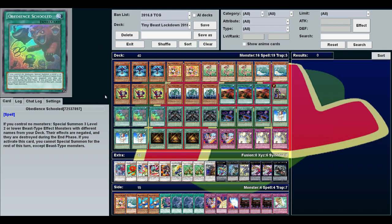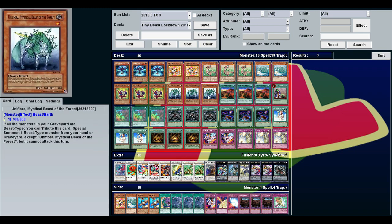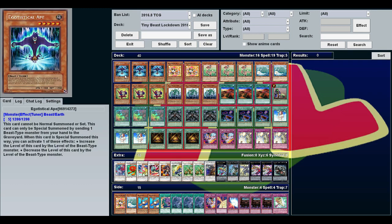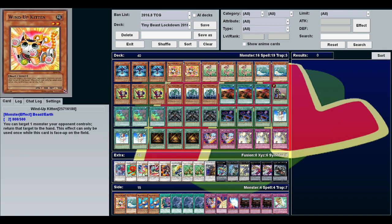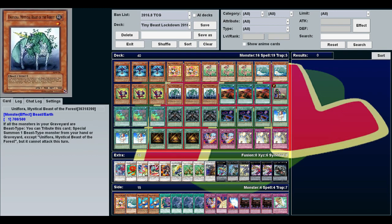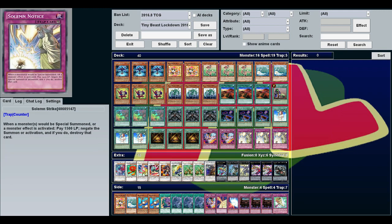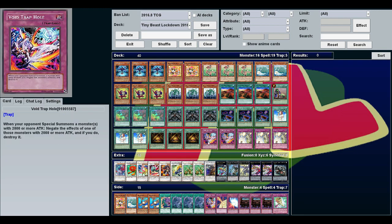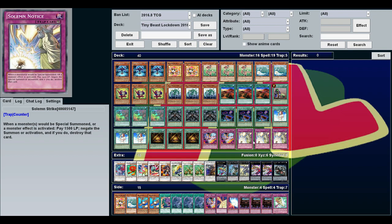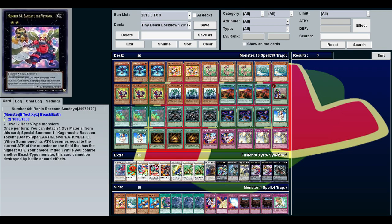For those of you who are unaware, I played another version of this deck a year ago — that was the original Tiny Beast Lockdown. When a deck becomes a year old I decide to revisit it. The tiny beast aspect comes from all these level 2 or lower beast-type monsters we're using, and the Lockdown is Naturia Beast with monster negation.